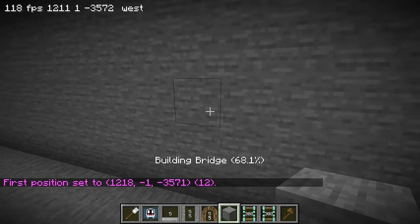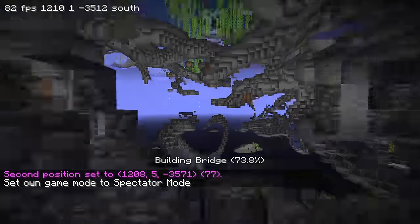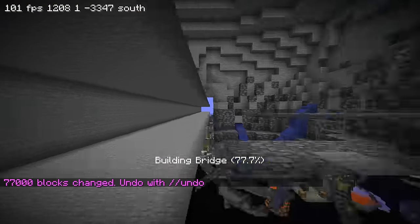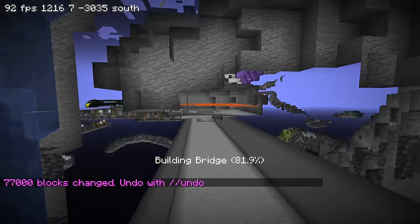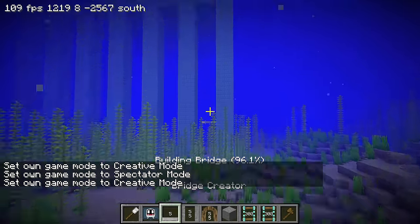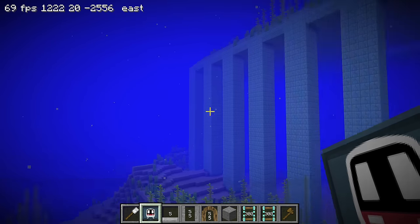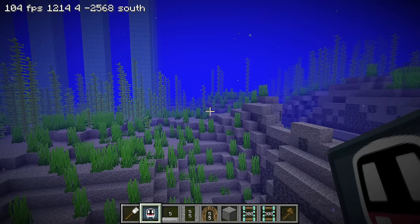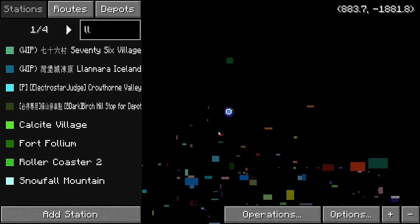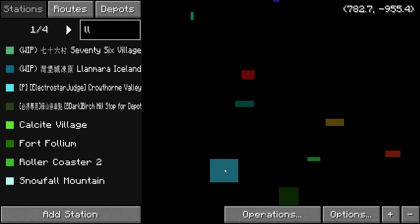Since we're at y equals zero there's a big mix of deep slate and normal stone because it's where it transitions. I'll keep stacking my tunnel now and hopefully I don't run into anybody — I shouldn't, I'm so deep underground, but there are always surprises. Wow, this comes over to an ocean — there's a monument here too! This would be a really cool island to make a station on connecting to this monument, but it's not a priority right now.